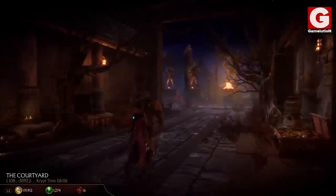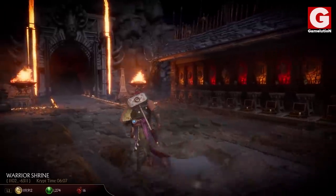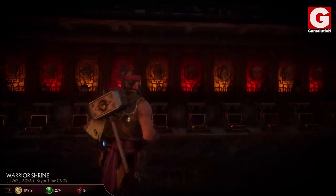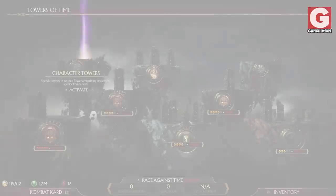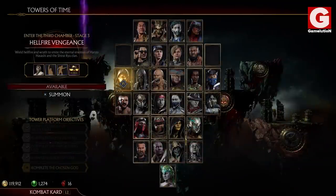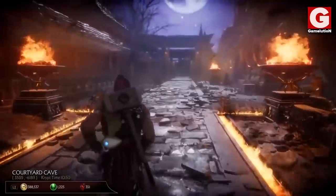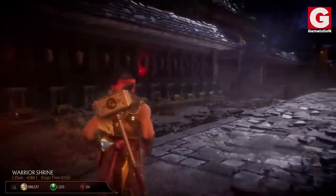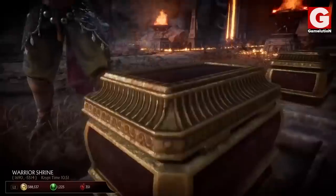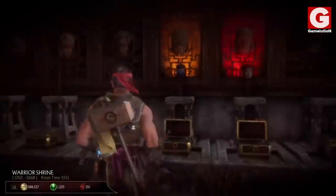The third glitch is something many players, including myself, exploited — the head chest glitch available at the Crypt. Supposedly, to unlock the head chest in the Warrior Shrine area of the Crypt, you must execute 50 fatalities in the Towers of Time on the character whose chest you want to unlock. But certain players discovered that if you enter the Crypt and hold X on PS4 or A on Xbox One, you can approach any chest you want to open and it will unlock with everything inside yours, without performing a single finisher.